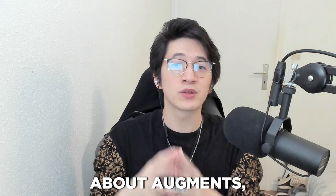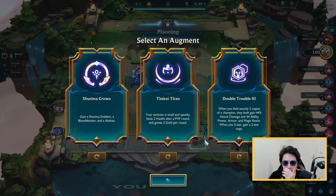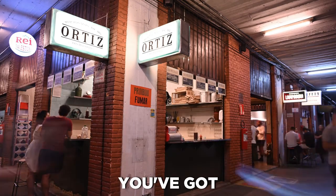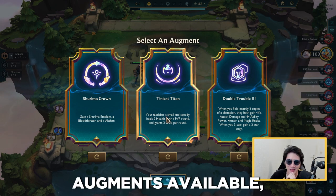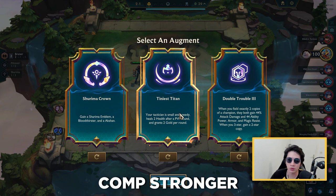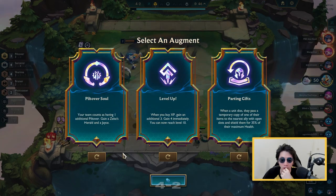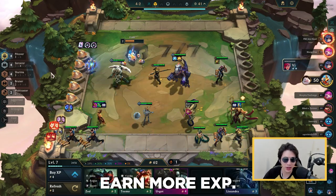Now let's discuss augments — the spiciest part of TFT. These are game-changing bonuses you acquire during the match. It's like finding a secret menu at your favorite restaurant and suddenly having options you never knew about. There's a whole variety of augments available, changing up your economy, making your comp stronger, or adding new ways to play. They appear in every game at stages 2-1, 3-2, and 4-2. Economic augments are the ones that will make you richer or earn more XP — 'Rich Gets Richer' is a perfect example.